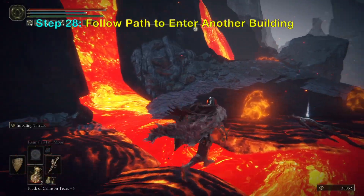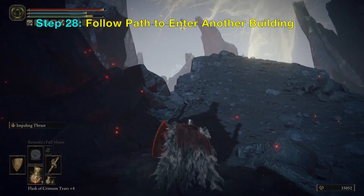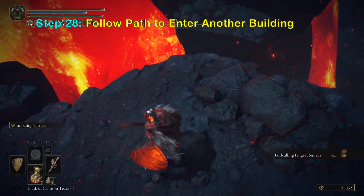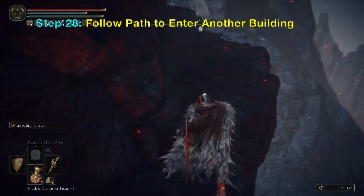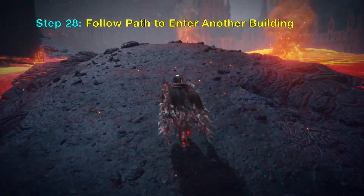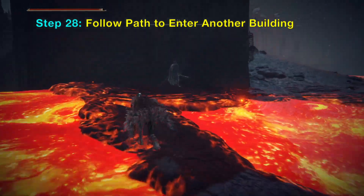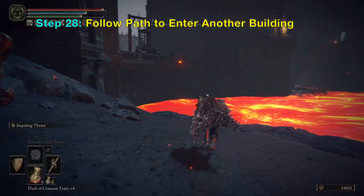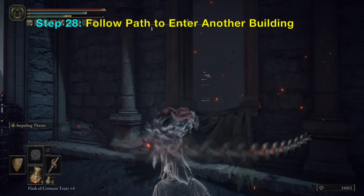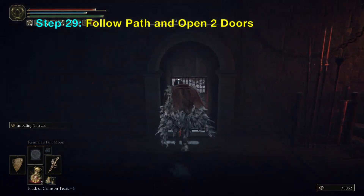Next you want to follow the path shown. You can avoid these slugs by just jumping over them. You want to jump across here and then up this cliff. Next you want to go through a window in the castle right here — just go around this person here and hop through the window, and you should be able to reach a set of doors that you can open.